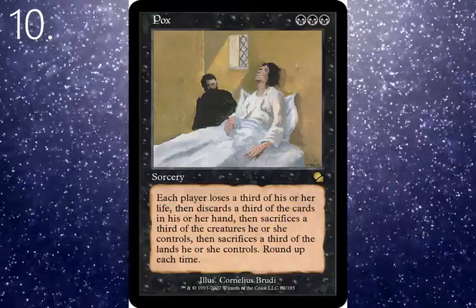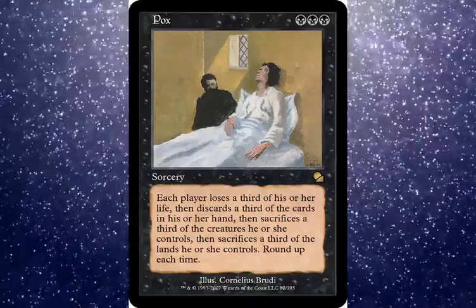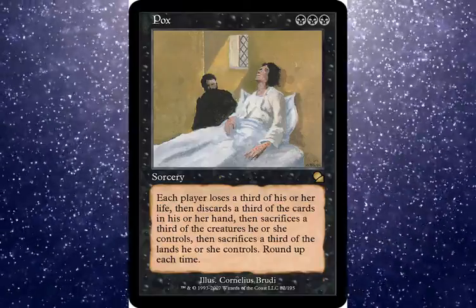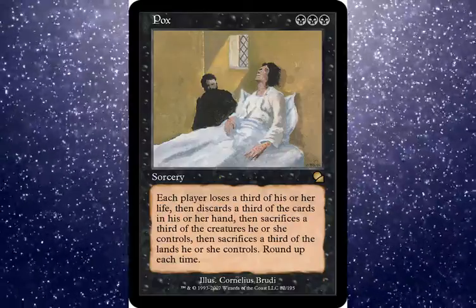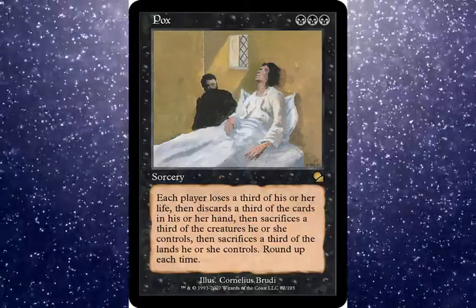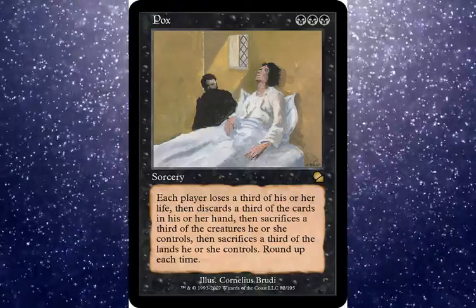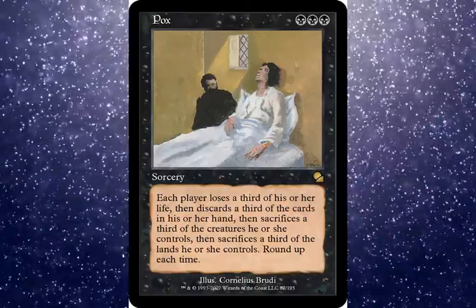Number 10 is Pox. Pox is basically a card effect where each player loses something — think of Killing Wave but in mini form. It's a three black sorcery: each player loses a third of their life, discards a third of their hand, sacrifices a third of their creatures, and sacrifices a third of their lands. That's brutal — lands too! You round up each time, so yeah, it's a really interesting card.